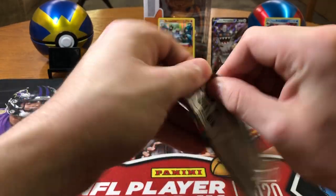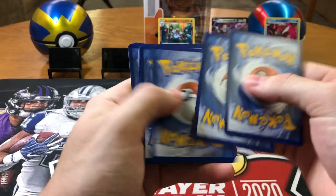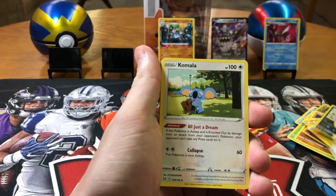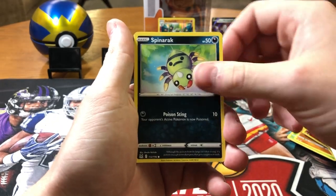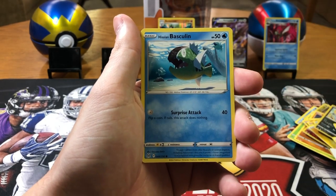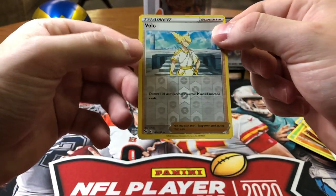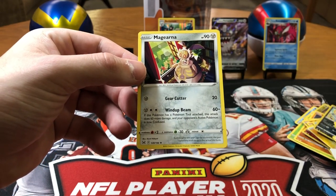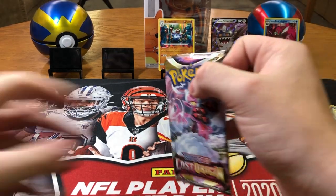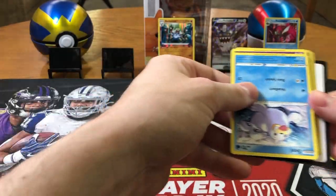We've only gotten one V card this whole box. This better heat up or I'm gonna be very upset. I want to get a good box opening for you guys — I want to get some full arts, some alt arts. Fire, Water, Rhydon, Jynx, Roserade, Spinarak, Finneon, Paris, Inkay, Basculin — that's a cool little trainer Volo, reverse holo rare, and a non-holo rare. We've only gotten one hit, well one hit and two holos so far.